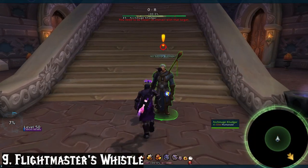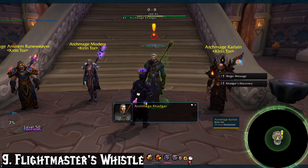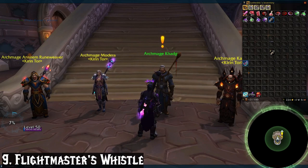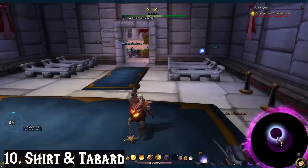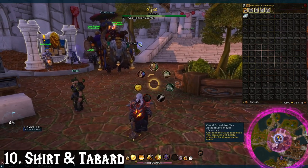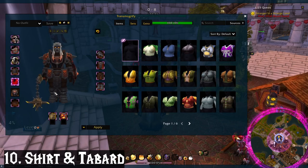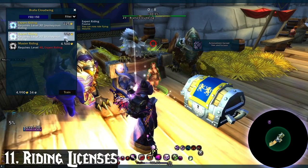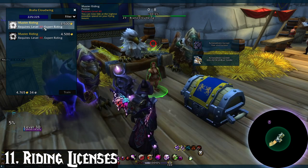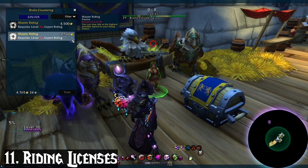And of course, the Flight Master's Whistle. This is nice if you're doing any world content in Legion or BFA. You can get one when you activate the world quests in Legion or BFA — which you should do for both once you hit level 50. Getting back to equipment basics, I make sure each alt has a shirt and tabard equipped, even if I mog them invisible, since I want all options available for transmog. You should also make sure you have the highest riding license for your level. At level 40 you can have all of them, including max flying, which includes being able to fly in Draenor and the Broken Isles — a must if you want to do any farming at all.